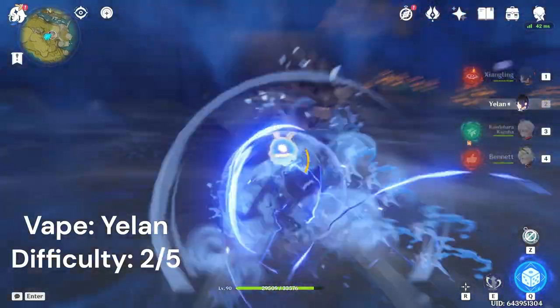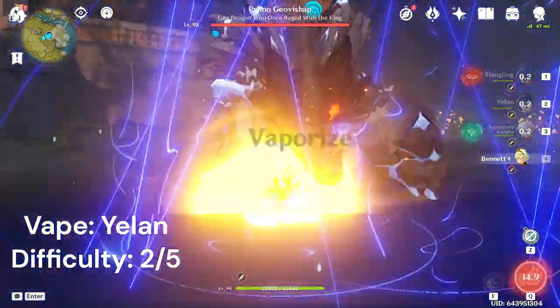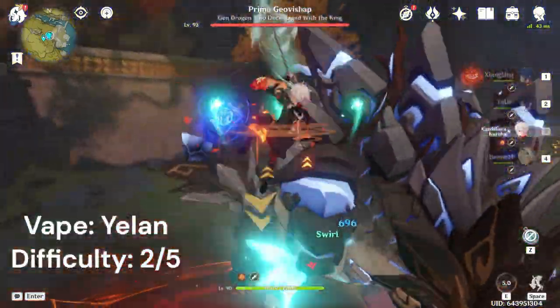Yelan is noticeably easier. All you have to do is use your E onto the enemy, immediately into Yelan's burst, then Bennett's burst, then Kazuha can semi-hold E for a swirl.